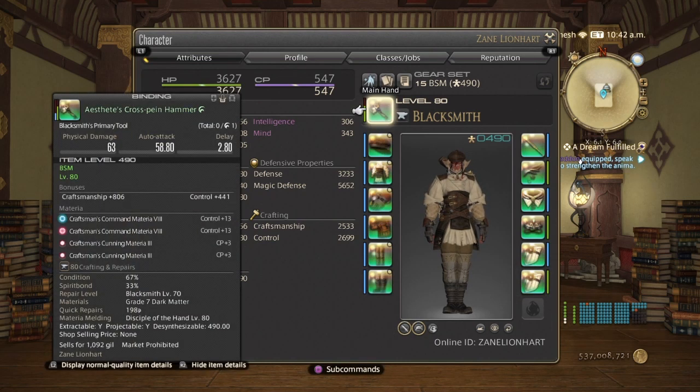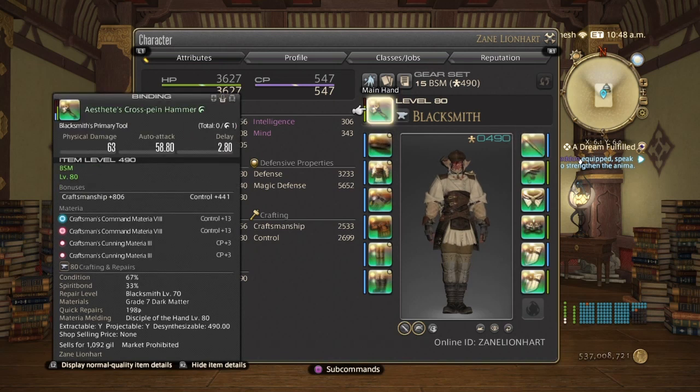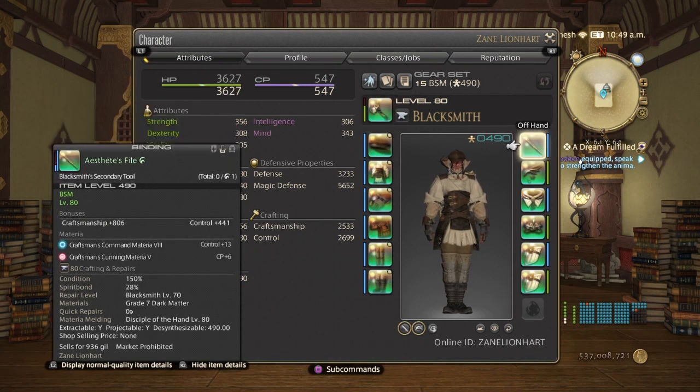In the main hand tool I have a CTRL 8, a CTRL 8, and two CP 3s. If you like, you can go a CTRL 5 and then another CTRL 5 — this way you're not wasting your grade 8s, since the overcount will be difficult to meld. Or you can stick one grade 7 on your main and one on the offhand. In the offhand, I have a CTRL 8 and a CP 5.